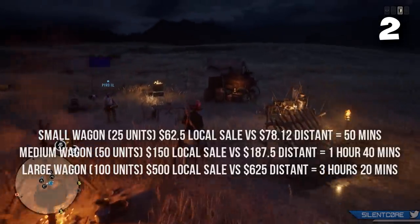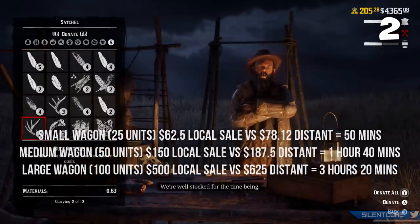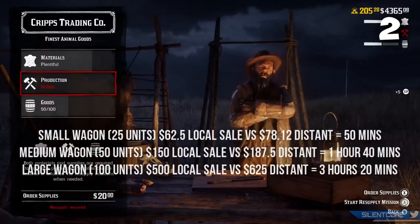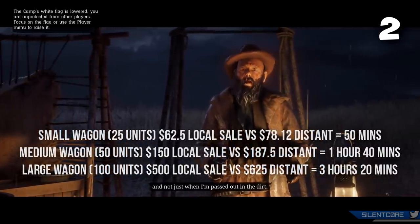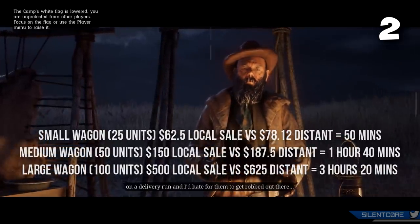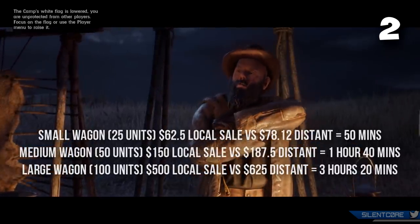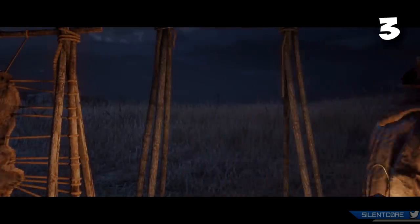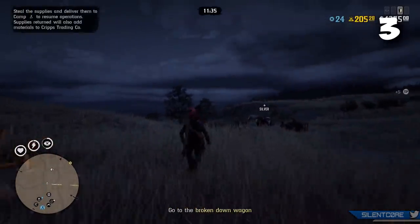For the next tip I'm going to share the exact sale prices you're going to be getting for a near and distant sale for each delivery vehicle. With the small wagon selling 25 units, you'll get $62 for a near sale versus $78 for a far sale. With the medium delivery vehicle selling 50 units, you'll get $150 for a near sale and $187 for a distant sale. The large wagon will get you $500 for the local sale and $650 for the far sale.